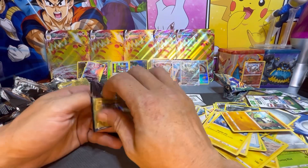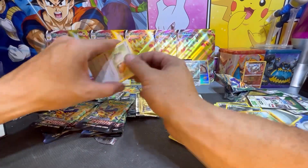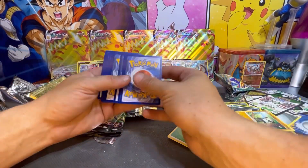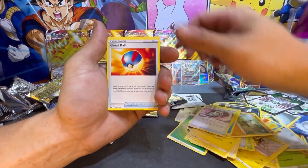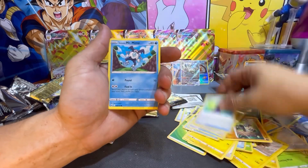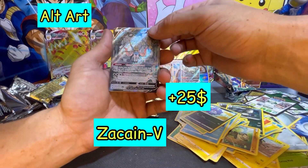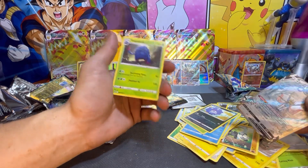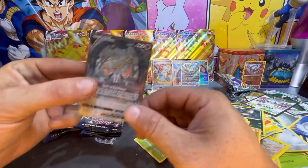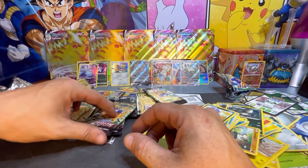Here we go, grabbing this one. Here's your code card. Pack trick from the back to the front — started off with a Water Energy, Electrike, Lost Vacuum, Great Ball, Bidoof, Potion, Galarian Mr. Mime, Sunkern, Koffing — and a Zacian V! Check that out — Galarian Gallery and a Tangrowth. Check out this awesome artwork — Roar of the Sword!